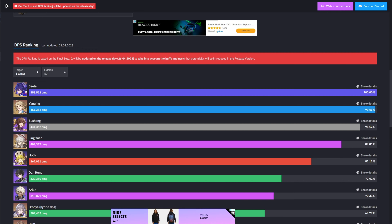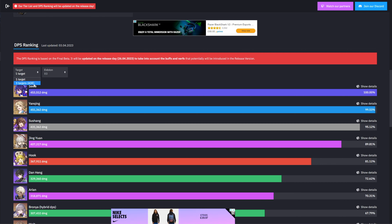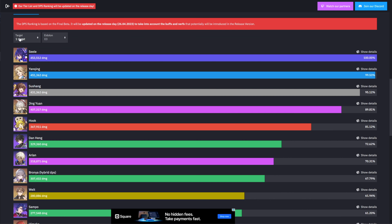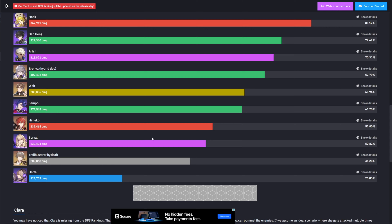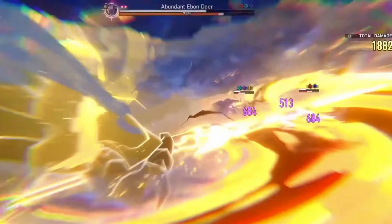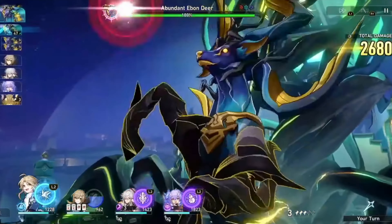Looking at AoE damage, Sushang is hitting more damage than Jing Yuan — though Jing Yuan is an AoE hitter, not a single-target hitter. For three-target AoE damage, Jing Yuan is at the top, but right underneath him and above Himeko we have Serval — a free-to-play character. She performs similarly to Jing Yuan in AoE, but drops down the charts for single-target, so she won't be great for bosses. Still, there's a lot to look forward to in Honkai Star Rail. Remember to like and subscribe — catch you in the next video!